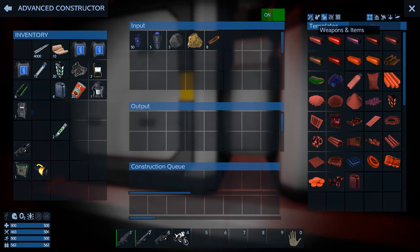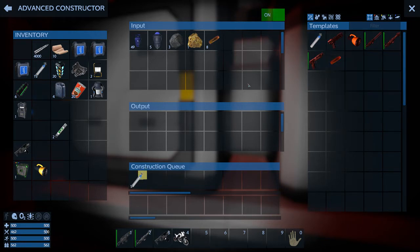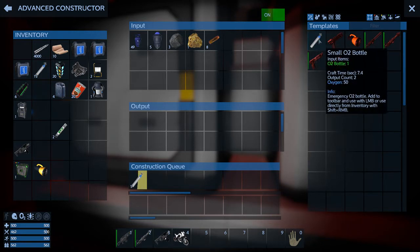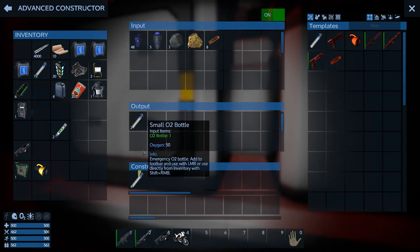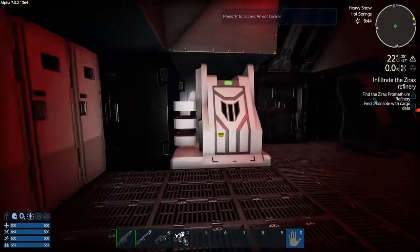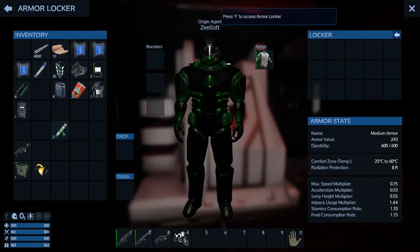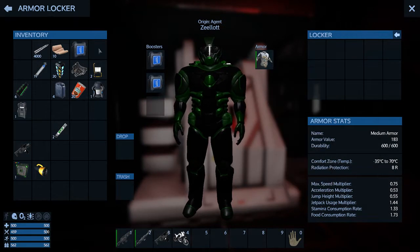We've got insulation boosts — we should probably put those on our armor. I don't have a gun to use that ammo yet. So we've got all these insulation boosts, I'm thinking we're going to need them, and some O2. I can quickly make more — if I do five of them, that'll use up five bottles but generate 10 of the smaller bottles. It starts us with medium armor.